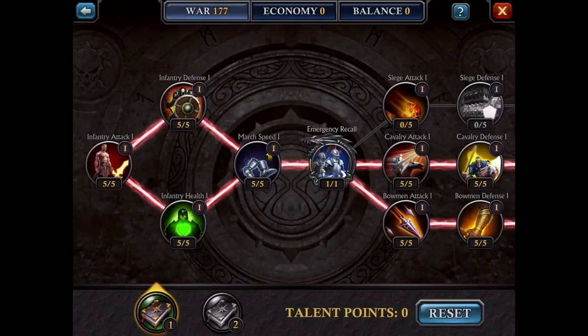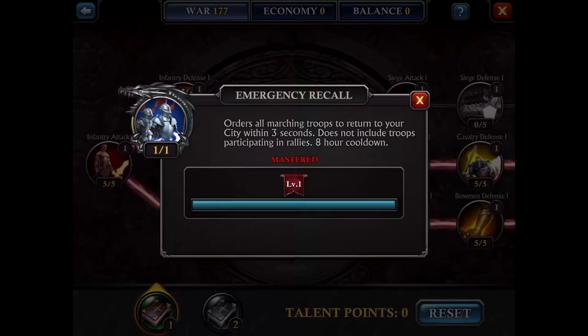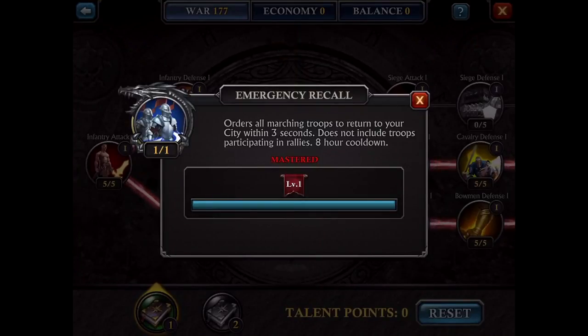March speed you're going to have to do to move on. Emergency recall is actually very useful — in case someone is attacking you, you can recall your troops back. Or, for example, if you're really tired and you need to send your troops out, you can just do emergency recall to send them out.